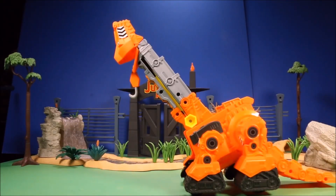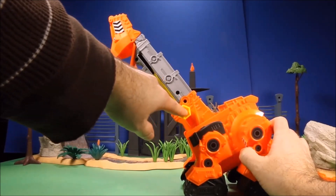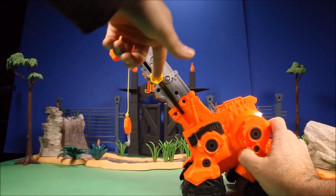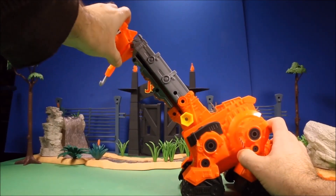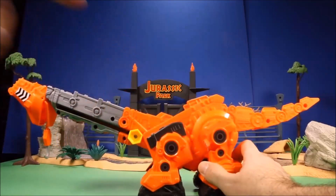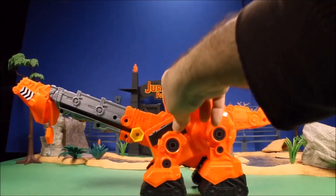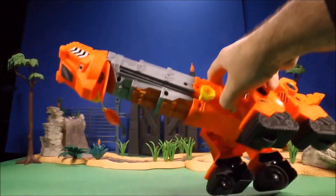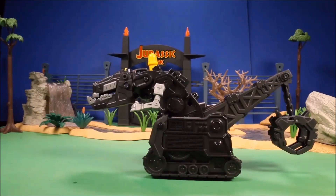Then we have a giant Skya playset - it has a working hook that goes up and down, her mouth opens and closes, and you can lean her forward to create a ramp for Dino Truck toys to go flying down and up into the air. This set is a lot of fun.